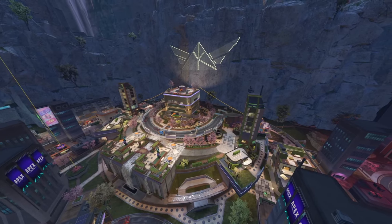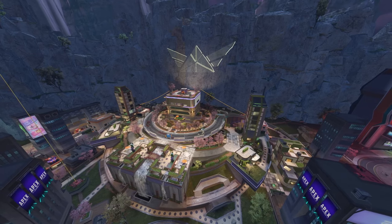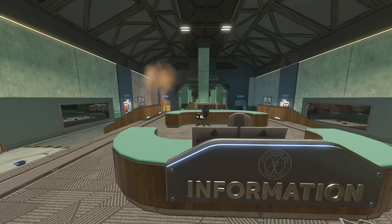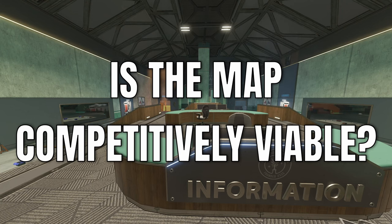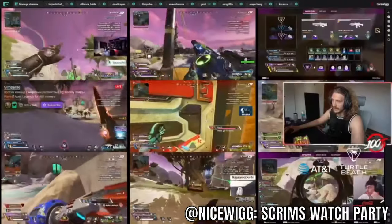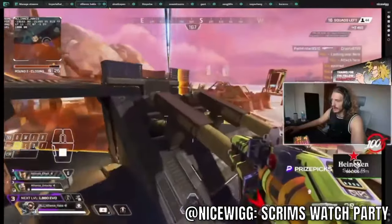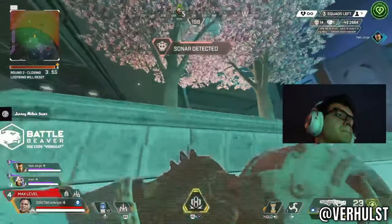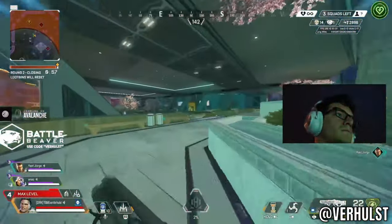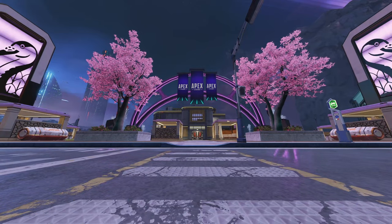Despite that one area having a huge sight line advantage, most of the map doesn't have too many sight line issues. Neon Square is a great example — the highest location is definitely powerful, but the surrounding buildings break up the field of view. Other height locations in the POI are similarly kept in check by buildings of equal or greater height, so teams can't just hold height for free or they'll get caught by a sniper to their back. The big question I keep getting asked is: is E District competitively viable? The honest answer is I'm not sure yet.